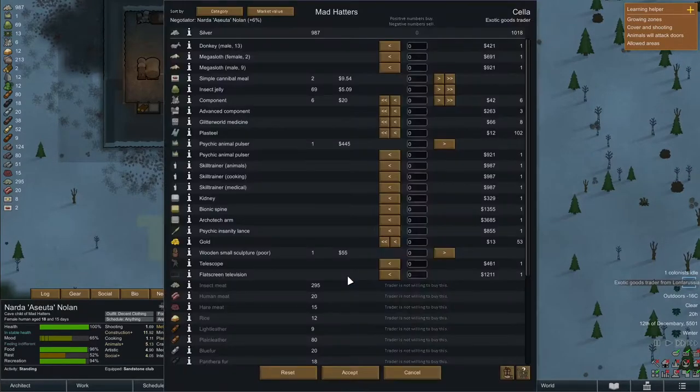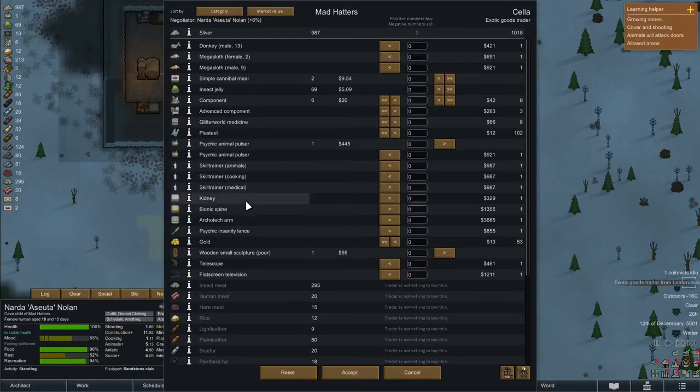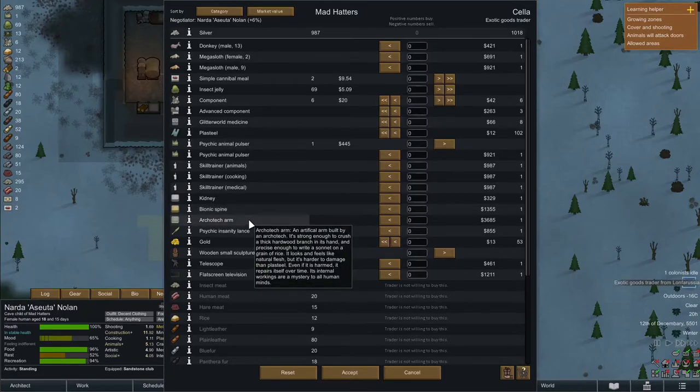Let's not forget the trader. Ashuta will do the bartering again but we can't really get rid of much — we could sell the psychic animal pulser or a wooden sculpture but I don't want to get rid of those. So this trader gets nothing from us and he doesn't have anything we want. I do like the architech arm but we don't have nearly enough silver for that.